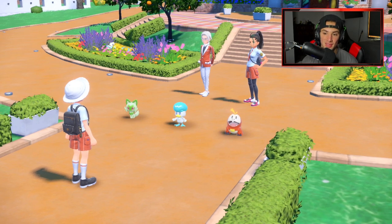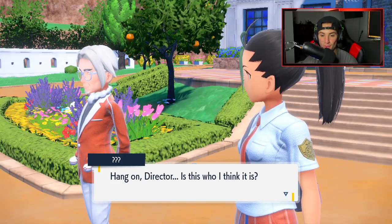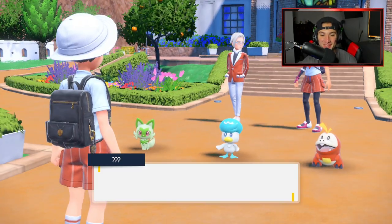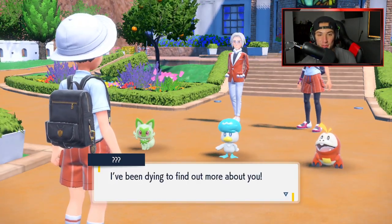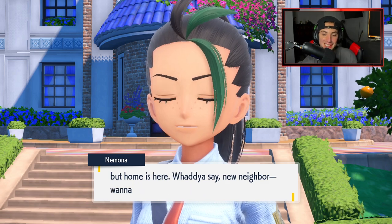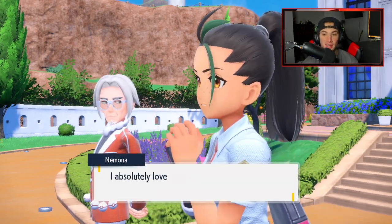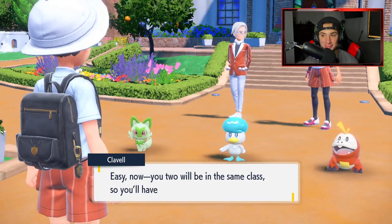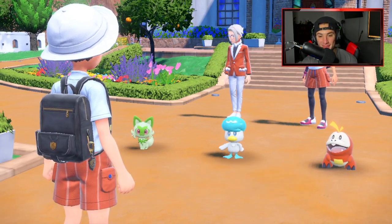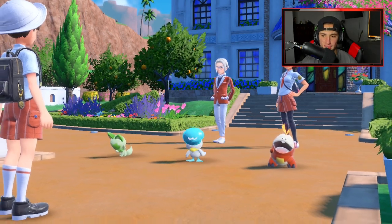They are really good on the animation. This is the part where we pick our starter — Quaxley, Sprigatito, or Fuecoco. I love them all. Where's the option where I can just take all three of them? Sprigatito, Quaxley, Fuecoco... or punch the old guy in the face twice and steal all three — that's the option I want. But it calls me Master Jeans, which I like.